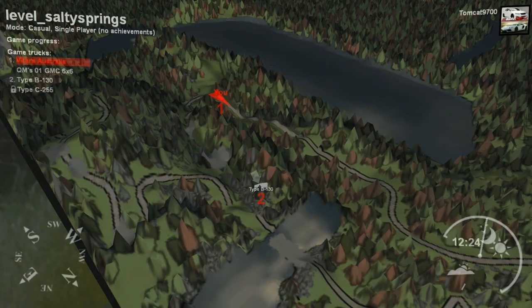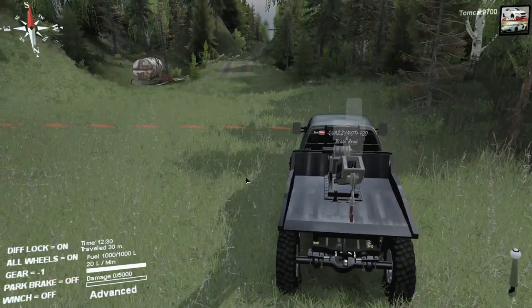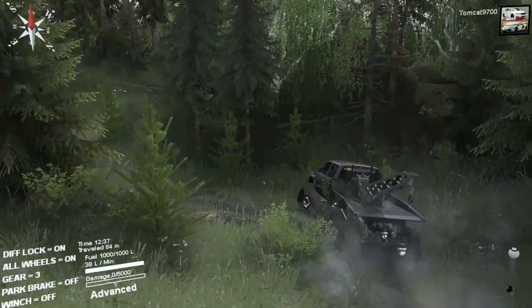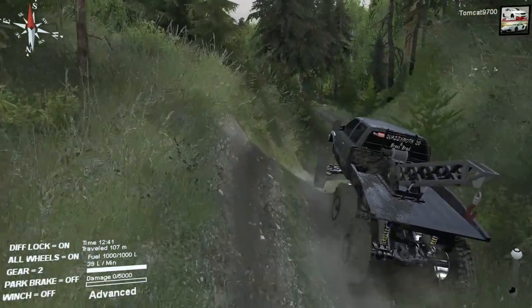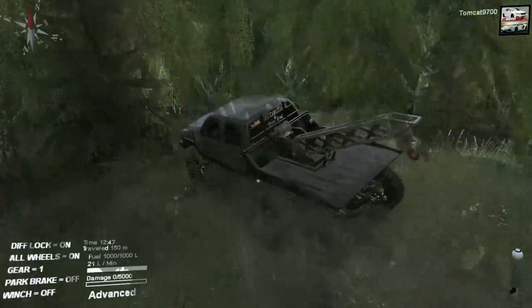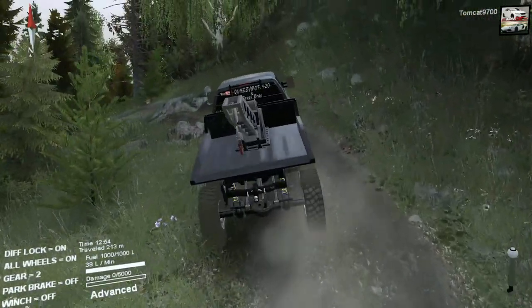Before we go any further, I'm going to grab the GMC, because it's a monster and I want to see what it can do. We've pretty much tested the Suzuki — we already know what it can do; it's a little badass. The GMC is not little by any means — you're lucky if you can barely fit it down the trail. But honestly, I think it's actually a decently well-sorted vehicle. Some bigger trucks in Spintires are just too big and their size gets in the way constantly on trails. I don't think that's the case here.